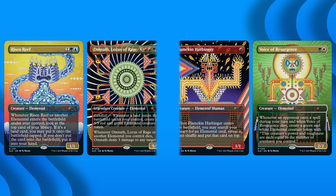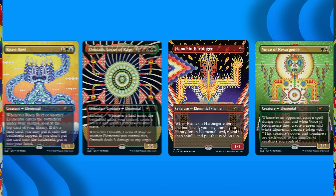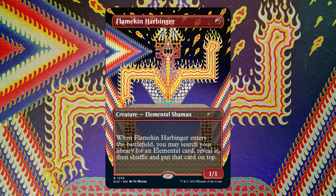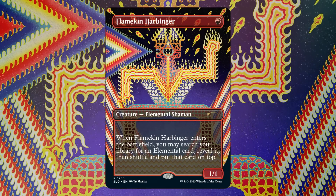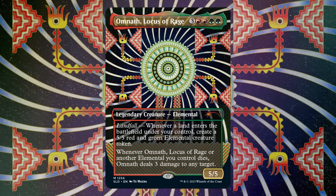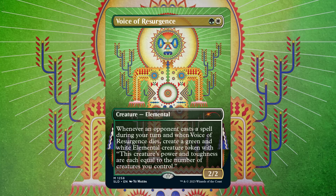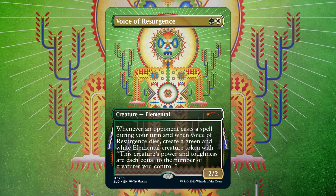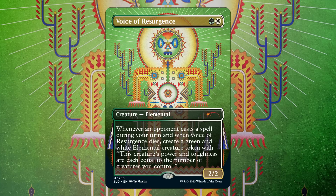Rounding out the Secret Lairs, we have The Stars Gaze Back — another four-card collection with wacky artwork. Flamekin Harbinger feels like the only card really suited to this artwork — that's the old Lorwyn card good for digging up an Elemental, worth about $2. Also in that price range is Omnath, Locus of Rage, a commander quite outpaced by its newer incarnations — actually one of my very first commanders. Also around $2 is Voice of Resurgence, once the only reason to buy Dragon's Maze. Sadly, we do not get its token included — a huge miss. Maybe it'll be the bonus card, but I think they should have told us. Feels cheap and disappointing.